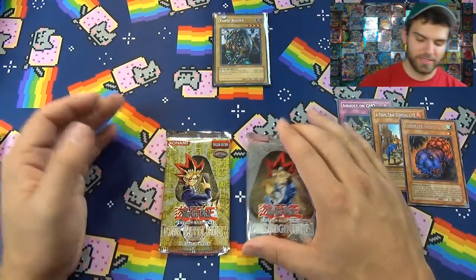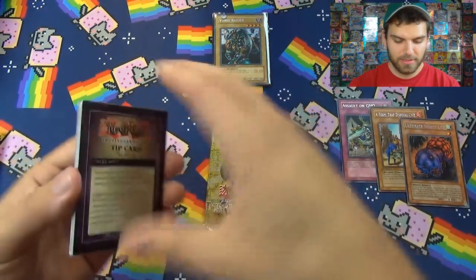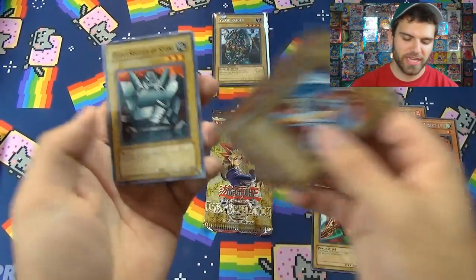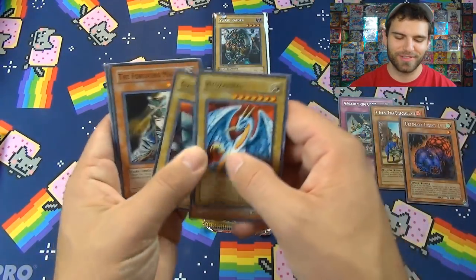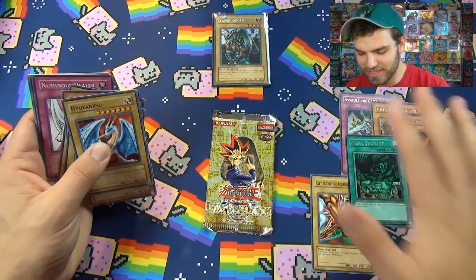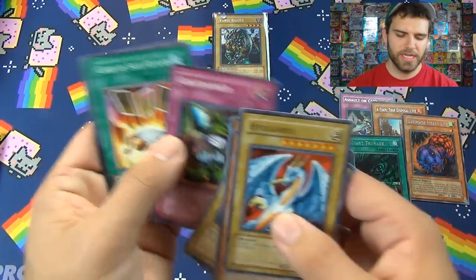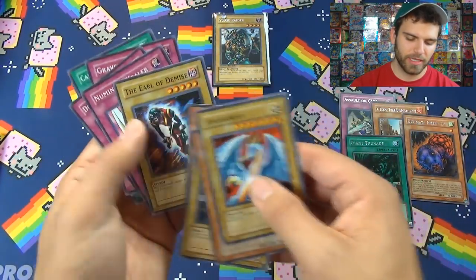Now for Dark Beginning, and we'll end with the Revelations. Can we get a foil? Cards pulled: Hughes and Lew — this was in our Magic Ruler booster box battle — Fire Princess, Left Leg of the Forbidden One, Giant Soldier of Stone, Forgiven Maiden, Earl of Demise, Giant Trunade. Also Numinous Healer, Dragon Capture Jar, Grave Robber, Card of Safe Return, Horn of the Unicorn.